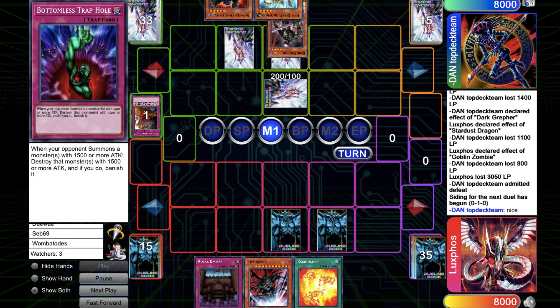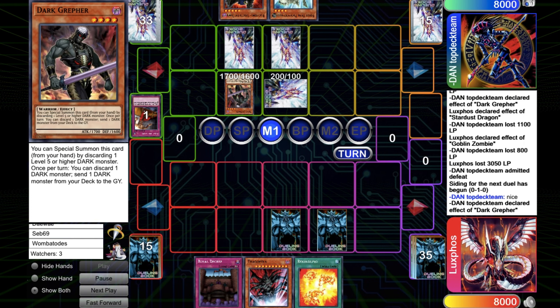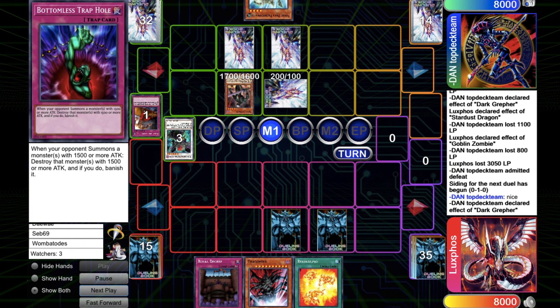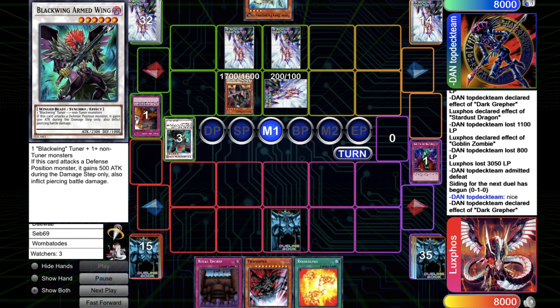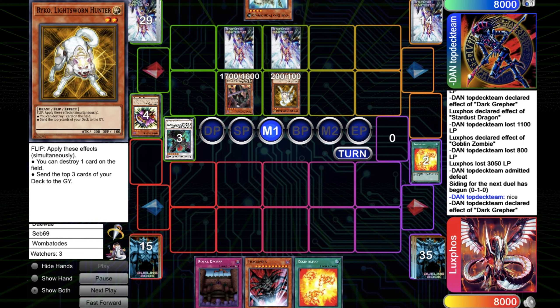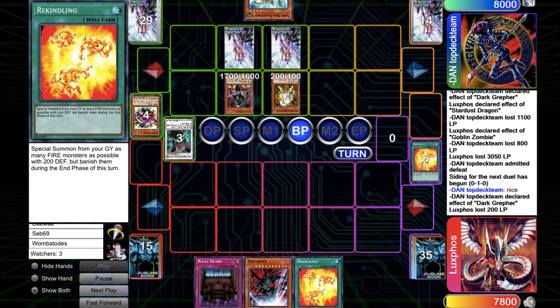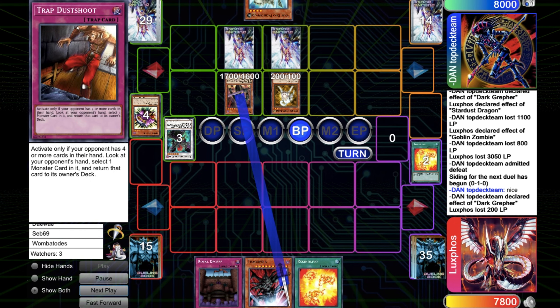So he topdecks the Dark Grepher, sends the Sirocco and the Vayu to make a Synchro 6 and push for some more damage. He does that because he knows my trap card — he wanted to see where the Bottomless was. So he flips Raiko, mills another Vayu, and pops the spell. The bluff on the Reckoning worked out, but sadly I don't have anything going at this point — it's just because of the Trap Dustshoot. So he pushes some damage.